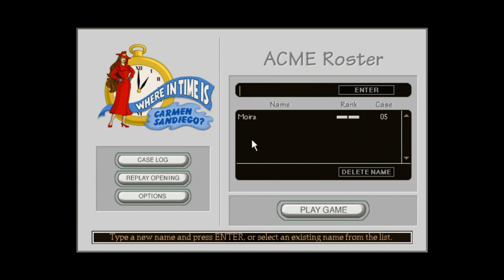Hey guys, it's Maura, and welcome to part 5 of my walkthrough of Where in Time is Carmen Sandiego. In this video, I'm going to be playing Case 5, which takes place in the Middle Ages during the height of William the Conqueror. So let's go ahead and get started.